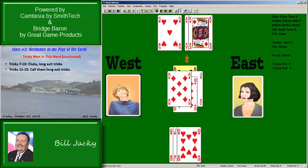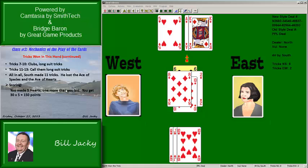No sense playing the hand out. All in all, South made eleven tricks, losing two aces — the ace of spades and the ace of hearts. We're going to get into scoring in class four, but for now let's note that you bid four hearts and made five — an overtrick. You get thirty points per trick times five, or one hundred and fifty points. You also won the game bonus, which we'll talk about in a couple of classes.